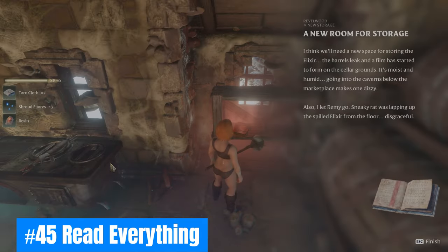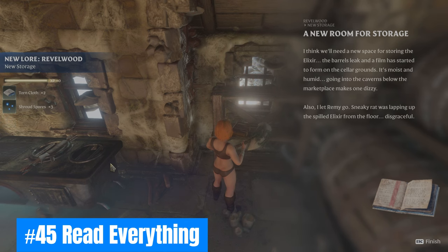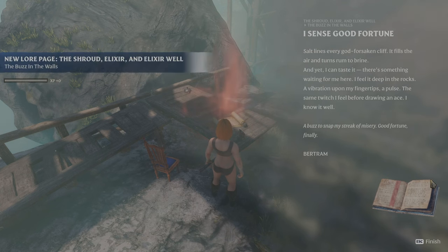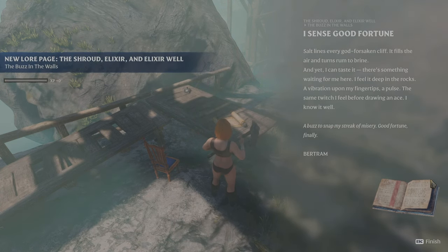Forty-five: Read everything. It seems obvious, but ignoring a lore book could find you missing out on a new quest to discover new locations and loot. Also, the story of Embervale is awesome, and each book is a quick, enjoyable read.